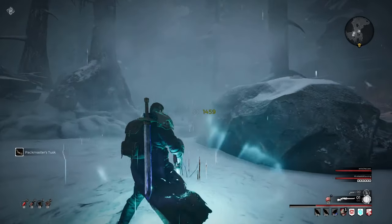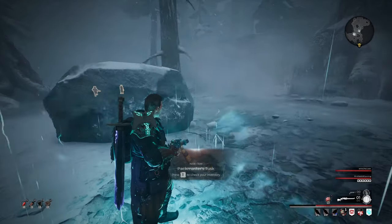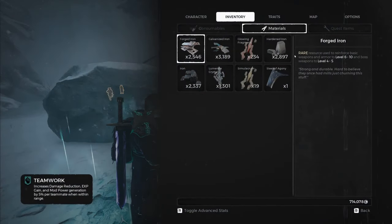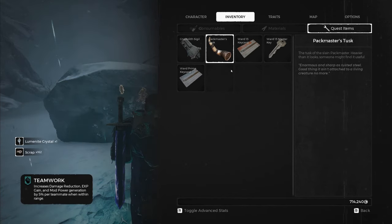You can find the packmaster in a separate map from the merchant. He's in the map with the other enemies. Once you defeat the packmaster you'll get the tusk — it will be under the quest items.